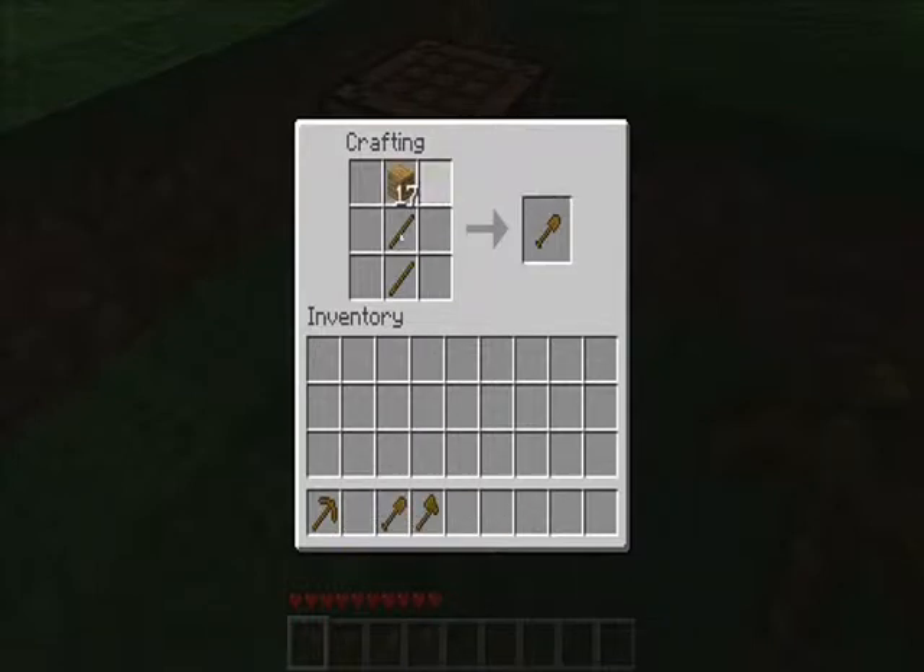But seriously, we need to set up right next to this friggin' lava pit. I'm aware. Perfect, like a trash bin.